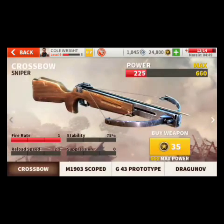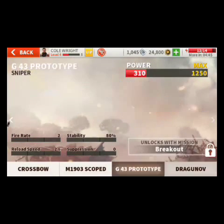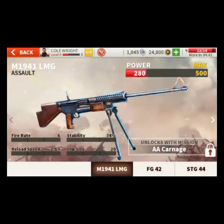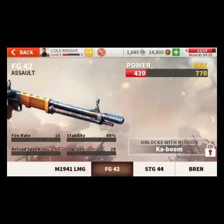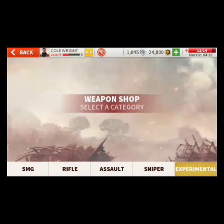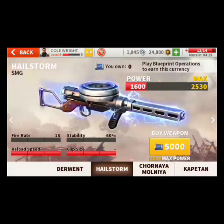In Sniper we have the Crossbow, MS Code Prototype, and Dunggran. In Assault we have the M1A1, FG42, SG44, Bren, AK-47, and MG42. There is also an Experimental category with the most powerful weapons, but if you're using a hacked version you still cannot buy Experimental weapons — you have to reach certain levels first.